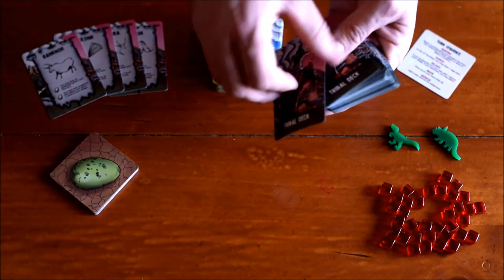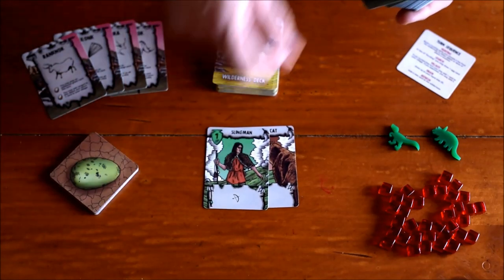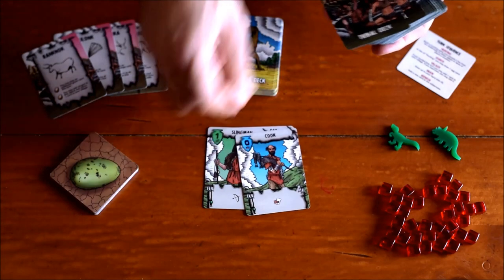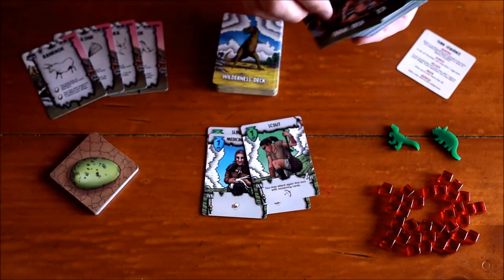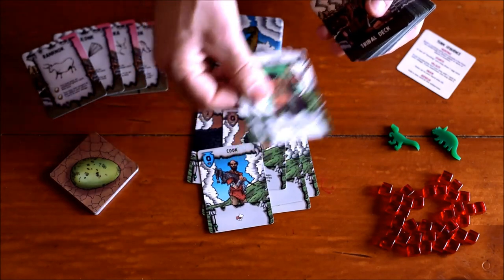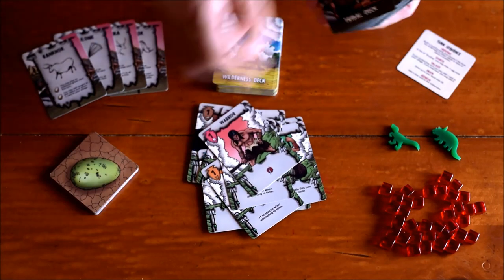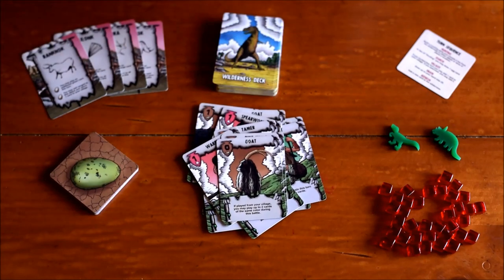In the tribal deck you have all sorts of things, like a saber cat which can be tamed and used to attack locations. There are all types of characters with lots of unique artwork. There are some pretty cool mechanics as to how you deploy these in hunting parties to take on various creatures.